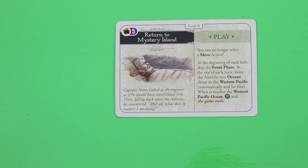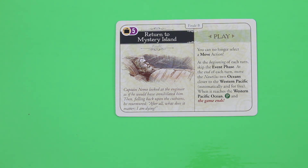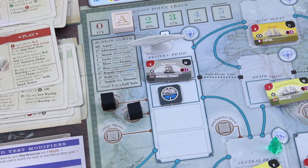'Return to Mystery Island. Captain Nemo looked at the engineer as if he would annihilate him, then falling back upon the cushions, murmured: after all, what does it matter? I'm dying.' You can no longer select a move action. At the beginning of each turn, skip the event phase — no more cards. At the end of each turn, move the Nautilus two oceans closer to the Western Pacific automatically. When it reaches the Western Pacific, pass and the game ends. And wow — we are actually at the Western Pacific already! So this is pretty much our last round.